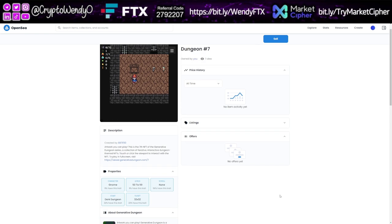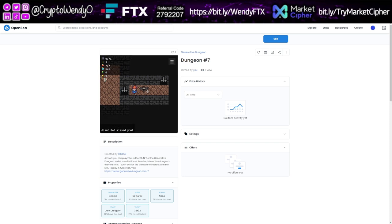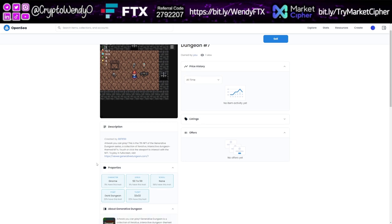I love that I can play directly on OpenSea — all I have to do is plug in my MetaMask. There's a giant bat and he's going to get me! I'm going to stop playing because I don't want to lose my stuff. Anyway, let's head over to viewer.generativedungeon.com.